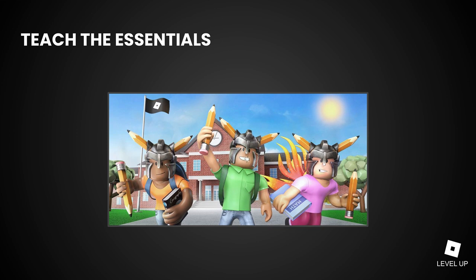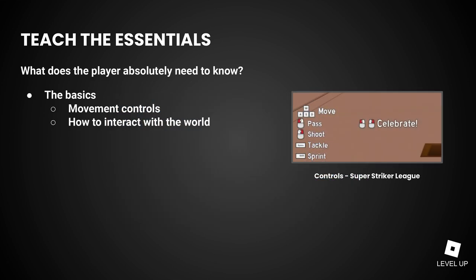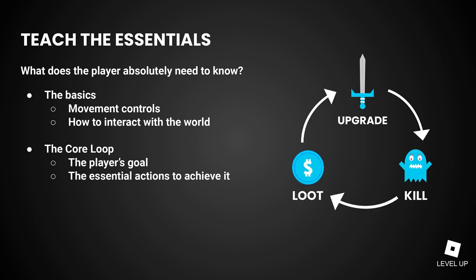The first goal is to teach the essentials. The very first thing that players need to know how to do is move around and interact with the world. If your game uses very conventional controls that the vast majority of players will already be familiar with, explicitly teaching them might not be necessary. But if you have controls that are unusual but vital to the experience, like passing and tackling in Super Striker League, you can help your players by at least surfacing those controls — listing them on the HUD when they're relevant. You don't want players to start up the game and immediately feel confused because they don't know how to control their avatars.